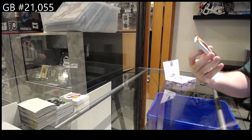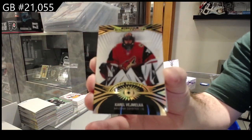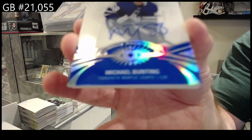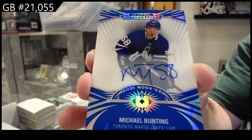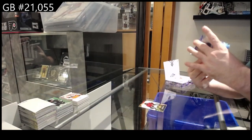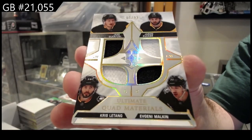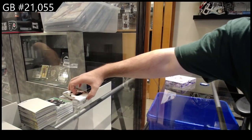We've got number two twenty-five, Vajmelka introductions black variant. Vajmelka — holy jeez. For the Maple Leafs, Michael Bunting rookie auto. That is an autographed Maple Leaf in every single pack. We've got a quad — number two ninety-nine — Gensel, Zucker, Letang, Malkin. And for Boston, Steen rookie. B-B-A-B.